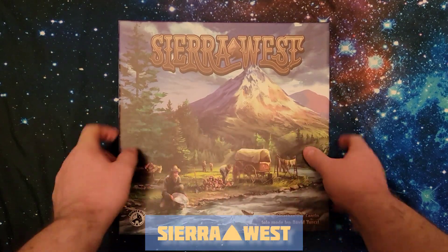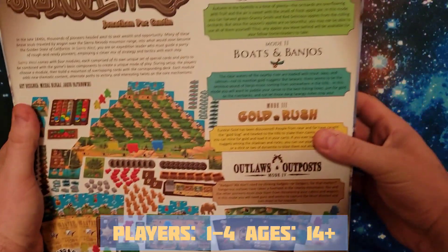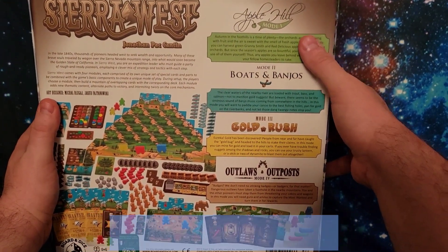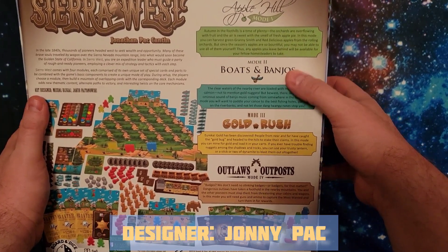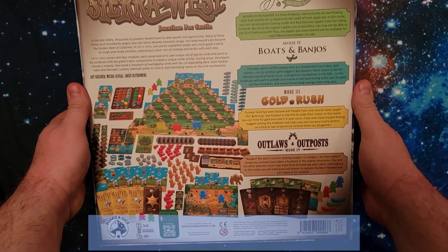So we've got some Sierra West action right here. As you can see, this game comes with four modules: Apple Hill, Boats and Banjos, Goldrush, and Outlaws Outposts.